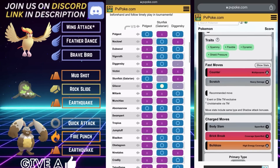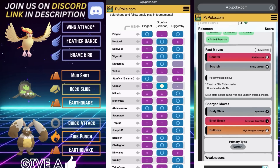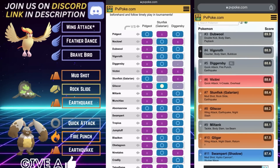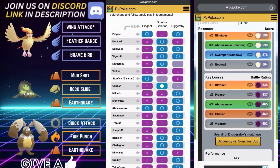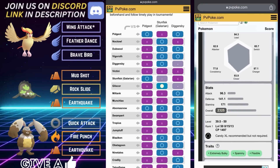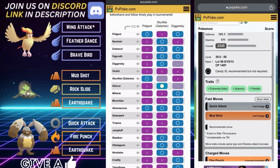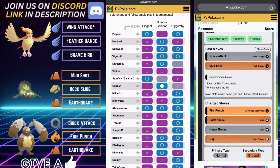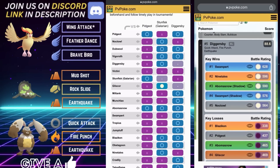PvPoke absolutely loves Pidgeot. It does have a tendency to be a bit of a sim god — a Pokémon that does very well in simulations. Things can change in actual practice, but that's no knock against Pidgeot; it is still very good. The one Pokémon worth noting is Abomasnow, as Pidgeot does take super effective damage from Powder Snow and Abomasnow does outpace.